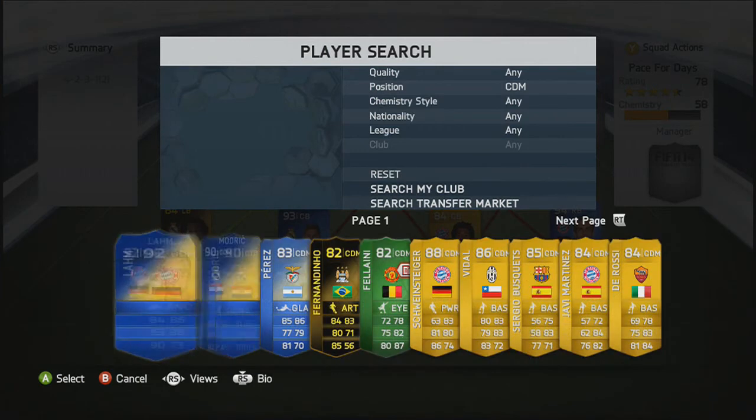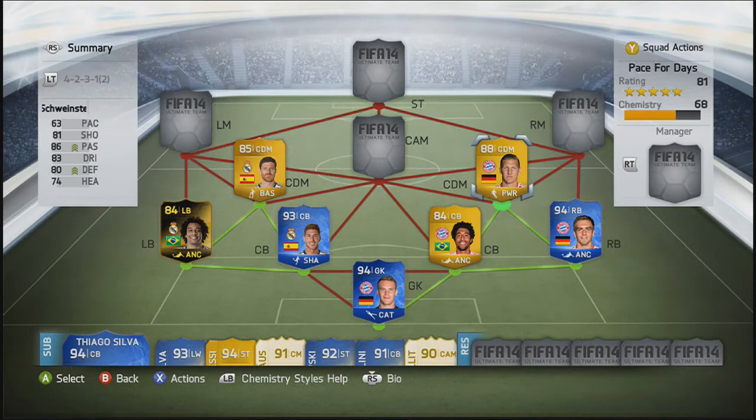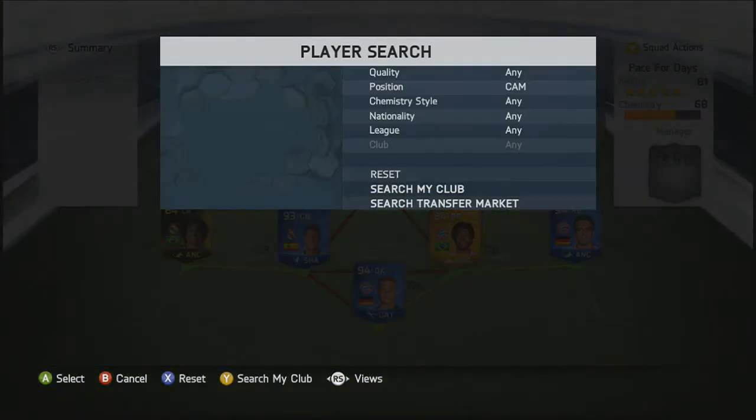Moving into the Bayern CDM, we're going to go with Bastian Schweinsteiger. You can also use his Inform if you have him and desire him — go for it. I just had him in my club anyway, so I'm going to go ahead and use him.